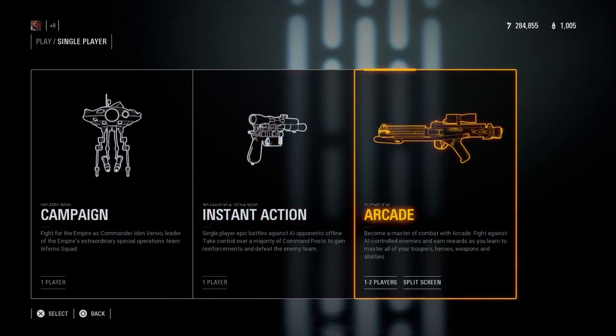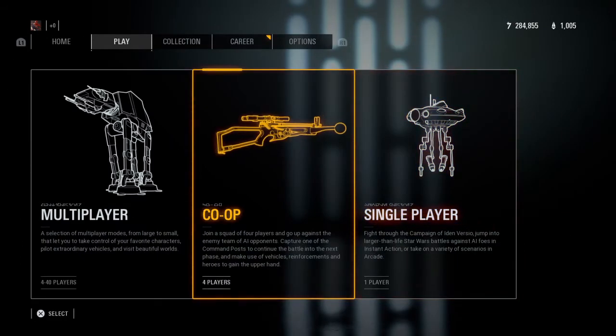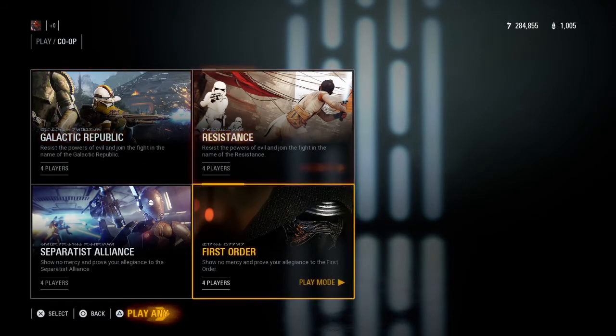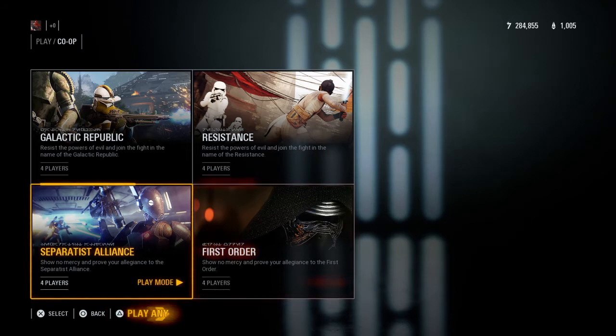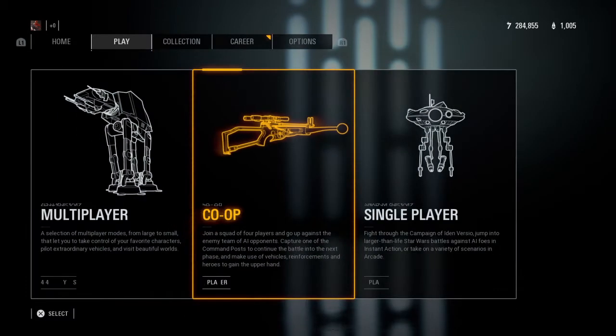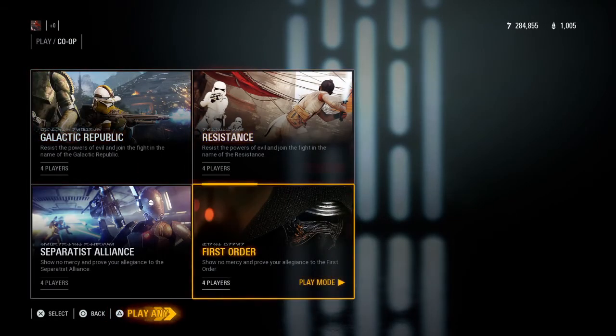You can also use arcade to get used to blaster heroes as well. Then the next option is co-op, where you can choose what faction you want to go for, or you can press triangle to randomise. That can help you get used to the online aspect, but you're fighting against AI — so you've got a team of online players but you're fighting against AI, so it will be a lot easier.